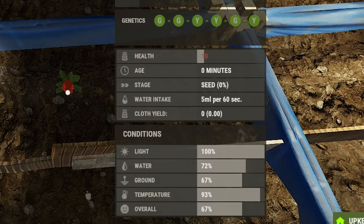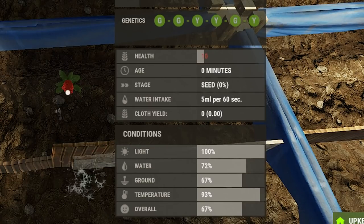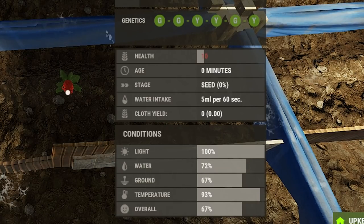These are the conditions of a plant. Light should always be at 100% if you've done the lighting correctly. Ideally you want to keep your water between 4.5 and 6.5 litres; however if you leave the sprinklers running 24/7 they'll overwater and the water will go to 71%, which is fine. Ground will be at 67% and will only go to 100% when you add fertilizer, but because horse dung got nerfed I don't recommend using fertilizer. Temperature should always be above 67% and that's determined by your location — stay away from the snow. Your overall condition is whatever is weakest, and in most cases it should always be ground at 67%. Heaters still don't heat plants, so stay away from the snow at all costs.